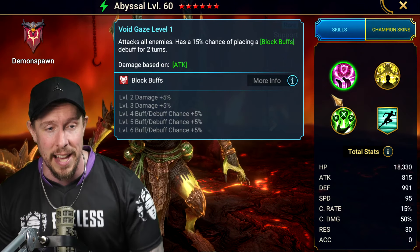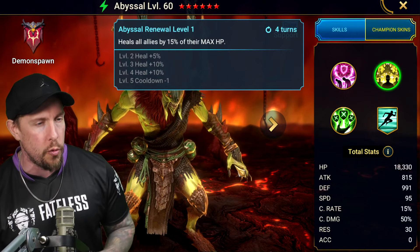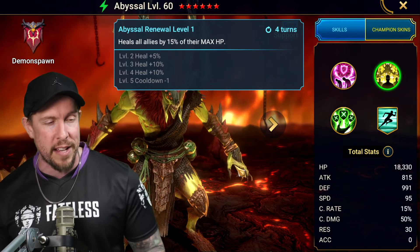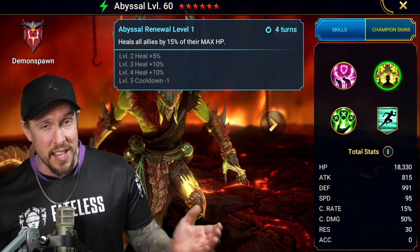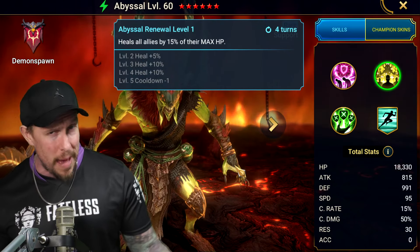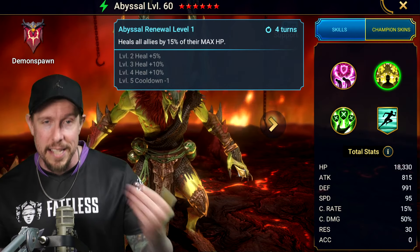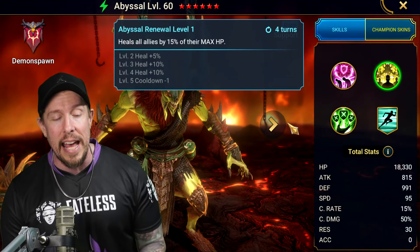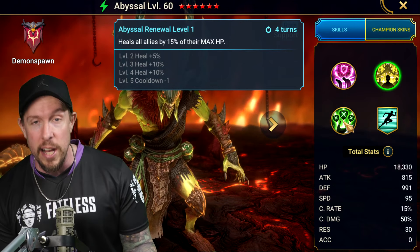That has great synergy with the stun set on this champion. On the A2, Abyssal Renewal, it's a very simple ability. It heals all allies 15% of their max HP. It's not the strongest heal in the world, and it's not based on his max HP but rather the ally's max HP. We'd prefer it to scale off his HP so we can build it as high as possible. But still, it is an AoE heal.